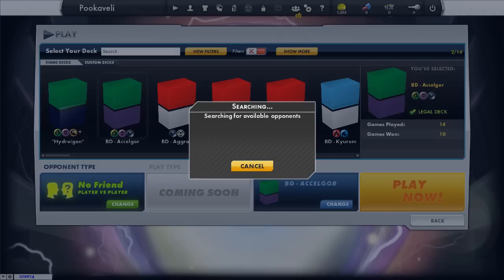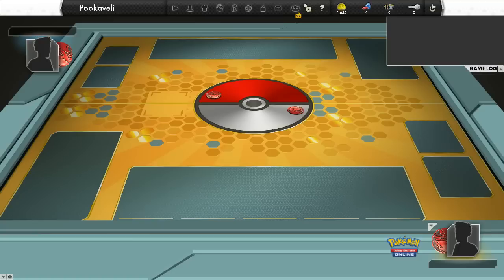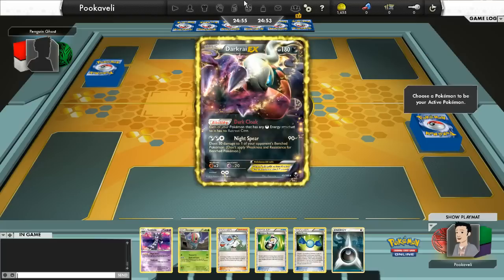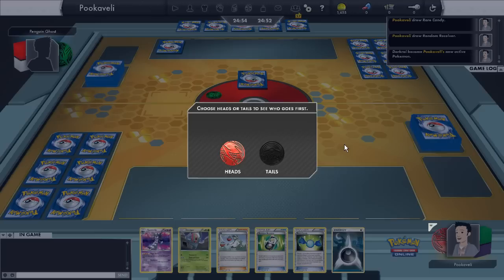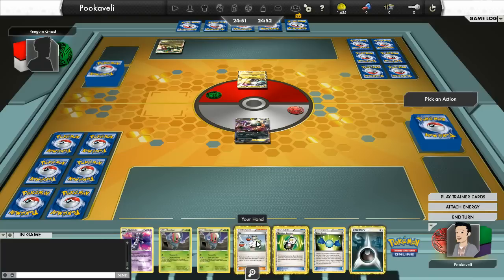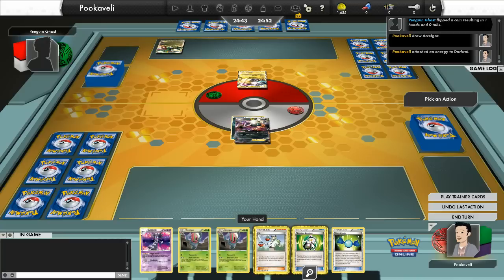This time around I'm using my Accelgor deck. Now, Accelgor used to be one of the most feared decks in the entire format. Last season, when you had the Vileplume and the Chandelure, once you got that deck-and-cover lock with the trainer lock and the Curse Shadow, there really wasn't much your opponent could do about it. Now, here in this format, it's a little bit weaker — you just don't have Vileplume anymore, that is the main problem. You can still get the Gothitelle with the Magic Room, but now you don't have the Chandelure option to lock your opponent in place all the time, so it's just a lot weaker in general, and we'll see if it can actually work out this game.